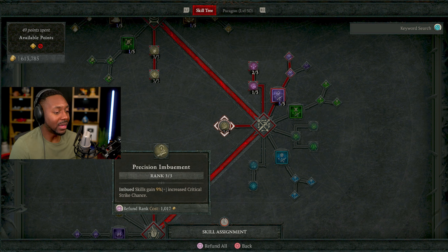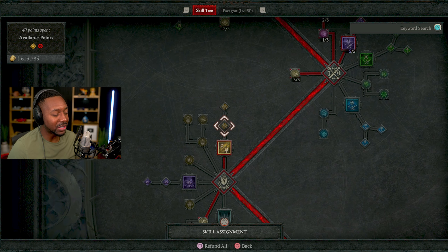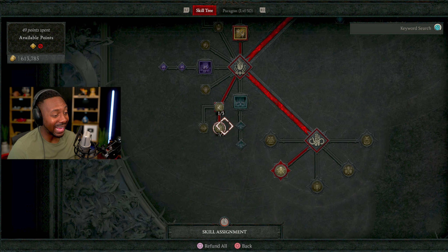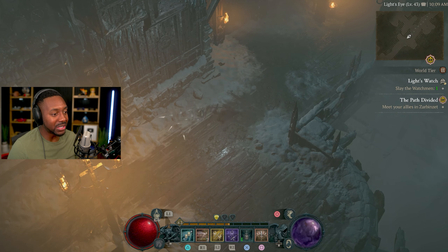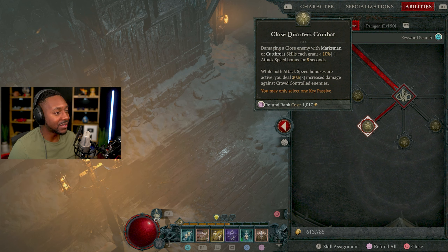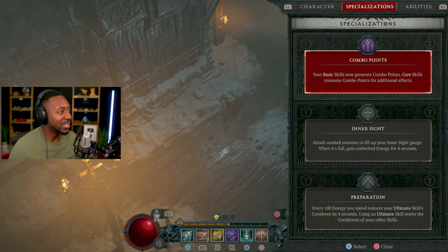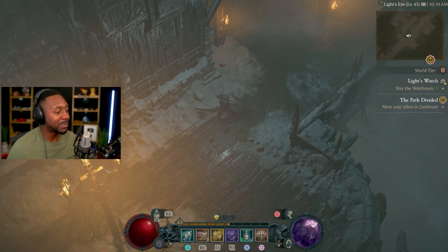Shadow Clone is great because it creates another fighter attacking alongside you. I spent my points in Haste instead — while above 50% energy you gain increased movement speed, but more importantly when below 50% energy you gain 15% increased attack speed. My build is always focused on maximizing attack speed, and we have a couple of things that make it even faster. For my ultimate passive I use Close Quarters Combat — it boosts attack speed and bonuses up to 20% increased around crowd-controlled enemies. For specialization I chose Combo Points, so using my basic skill grants attack bonuses on my core skill, with 4.5 seconds of attack speed on basic skills as well.